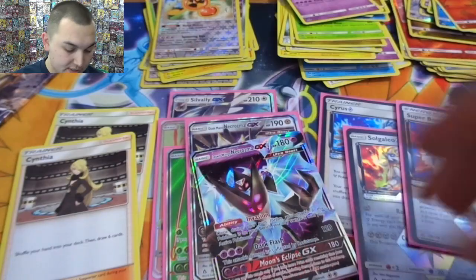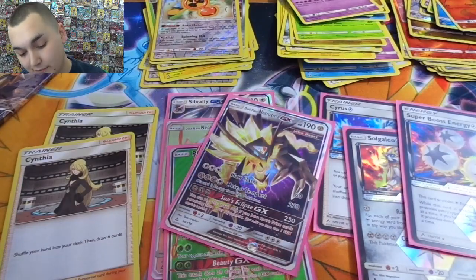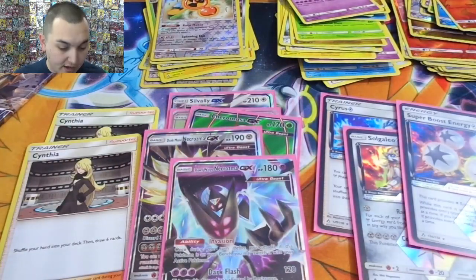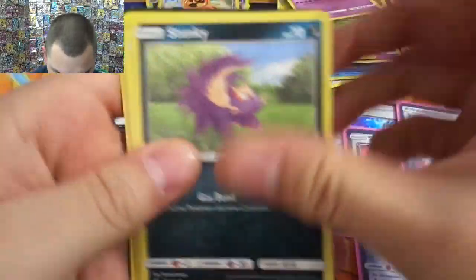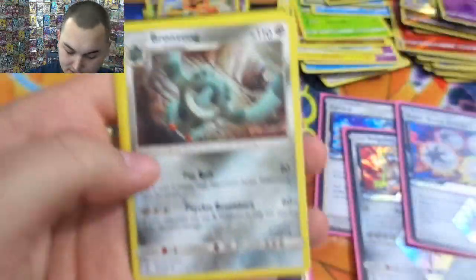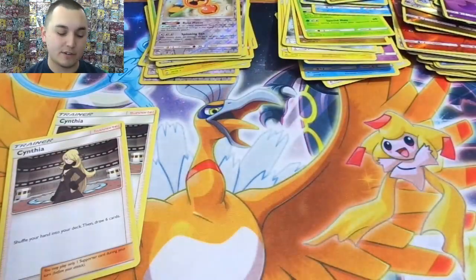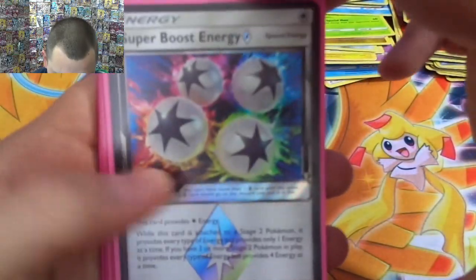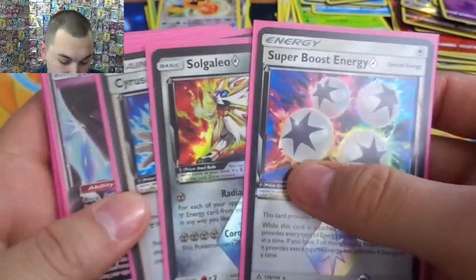Water trainer, Electric Memory. So there we go — we got our five hits. That's what you expect out of these, at least from everything I've seen. Some do give you six, I've seen them, but some could have given me four. We did better than I thought. Last pack — Solgaleo prism, Cyrus prism. These are the three best ones in my opinion.